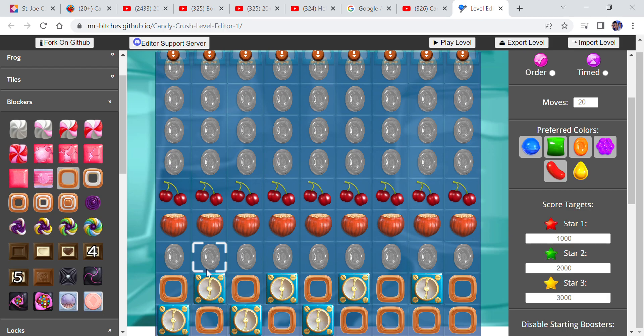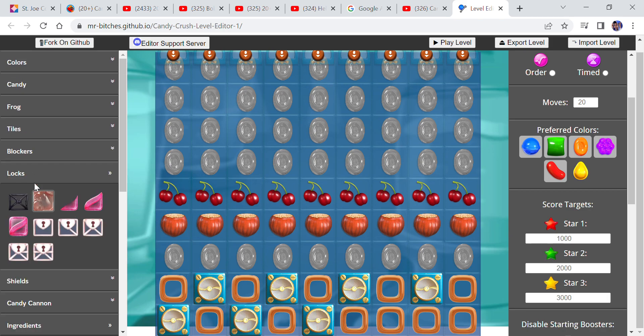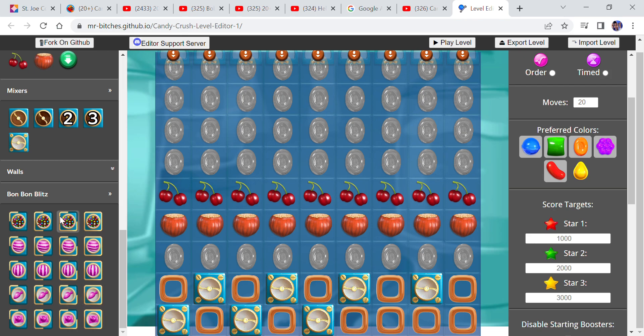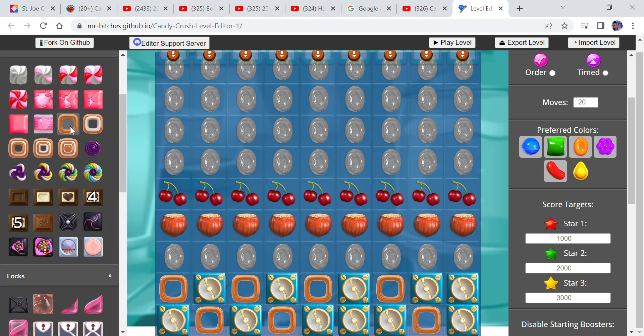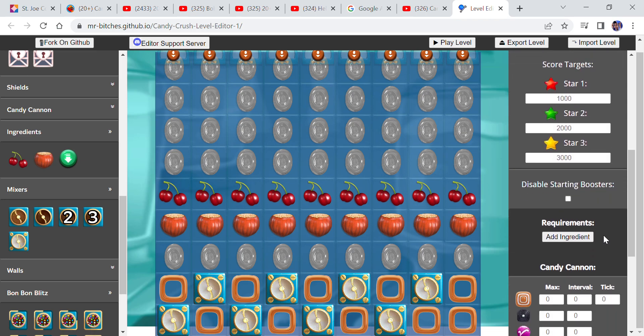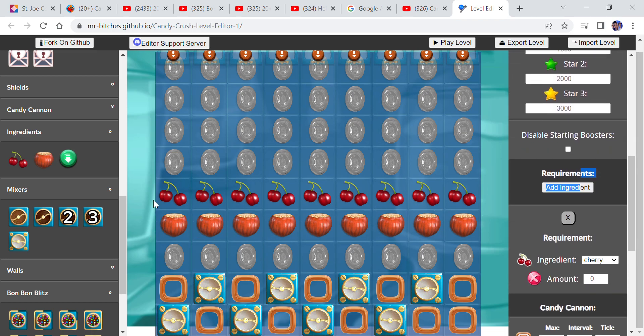Toffee swirls on the board. Let's see, we're gonna do this. Okay, so we've got one, two, three, four, five, six, seven, eight, nine — nine cherries. I'm talking over here for a minute.